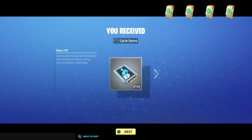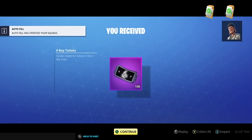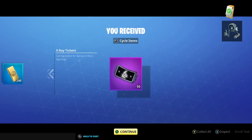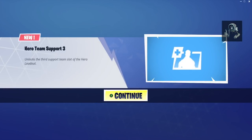We claimed them - what do we get? Good old fashioned mini llamas, hero XP, the LMG schematic that we can't use. But we did get some X-Ray llama tickets and gold which is obviously going to be healthy and helpful. And 100 V-Bucks, which was actually surprising.